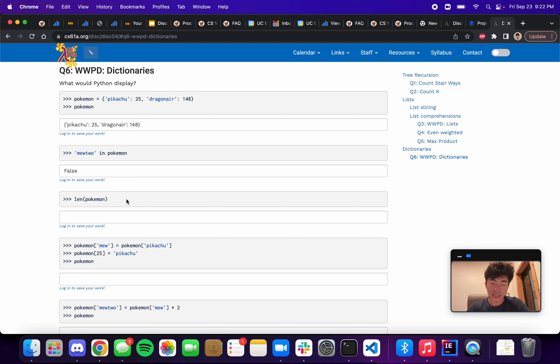Next we can get the length of the dictionary. The length is essentially saying how many key-value pairs there are — you can think of it as the number of keys or the number of values. In this case we have Pikachu and Dragonair, so the length is going to be 2.